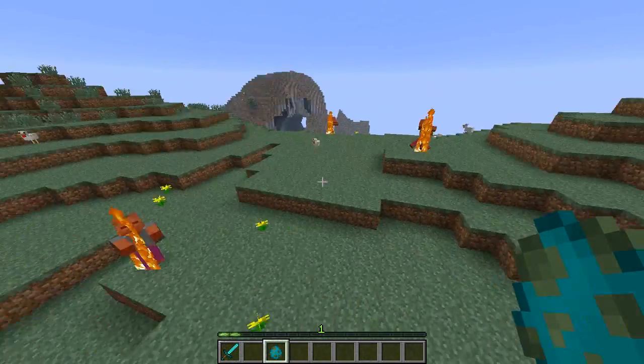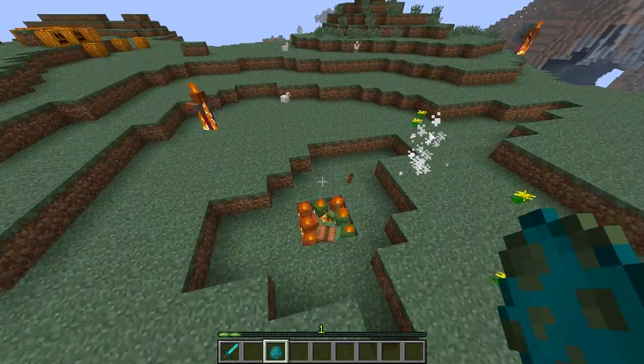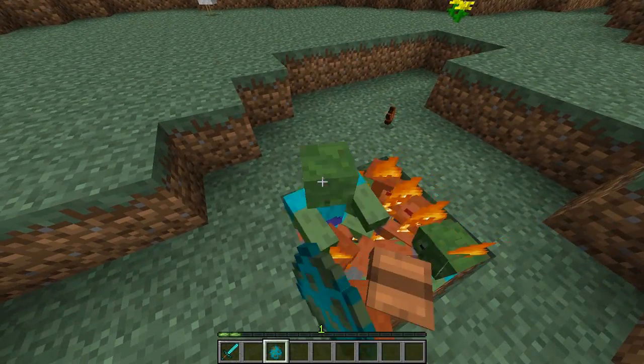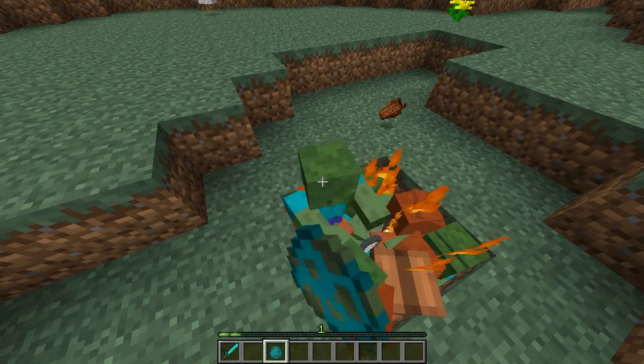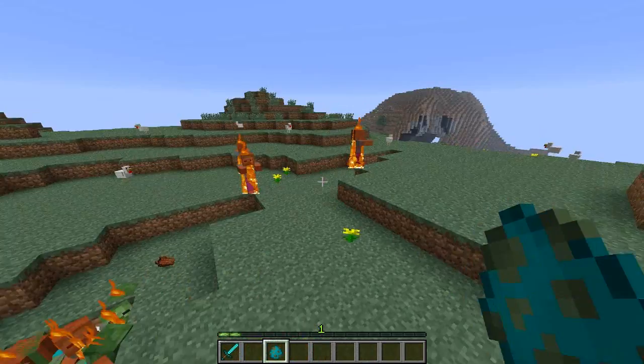So if it becomes daytime and they start burning, they are going to be spawning like crazy. And if you guys remember from a few patches ago, if they are on fire and they hit you, there's a chance you're going to be on fire too. So the more zombies around, the more you're screwed — they're just falling from the sky.